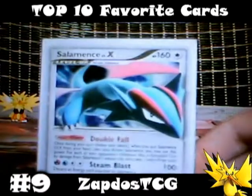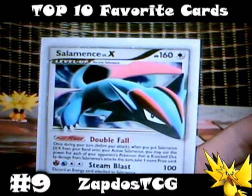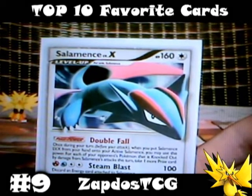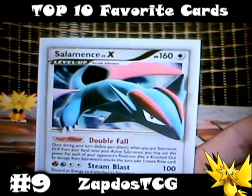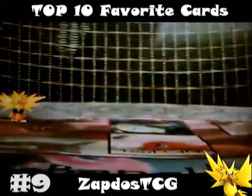Number 9 is Salamence Level X from the Arceus set. This is a dragon card with a massive HP of 160. His attack Steam Blast does 100 damage for fire energy, water energy, and double colorless energy, but you need to discard an energy in order to use that attack. And his pokepower Double Fall is great as well — getting 2 prize cards for each knockout on the turn Salamence has leveled up can be really effective.